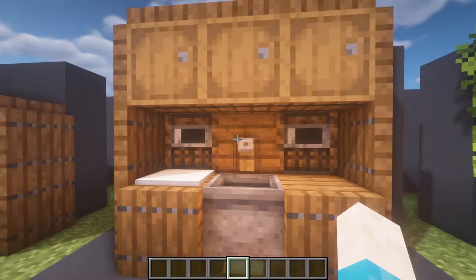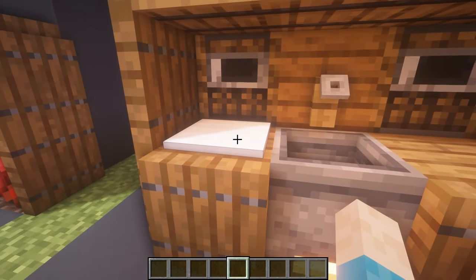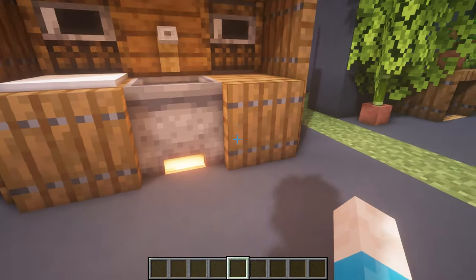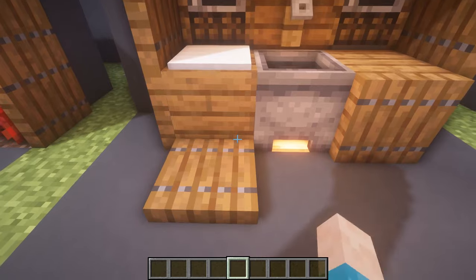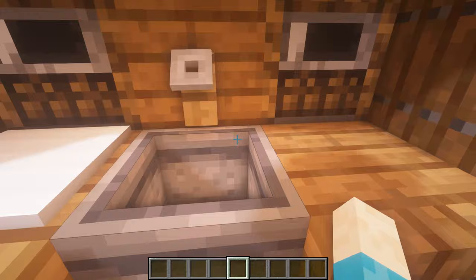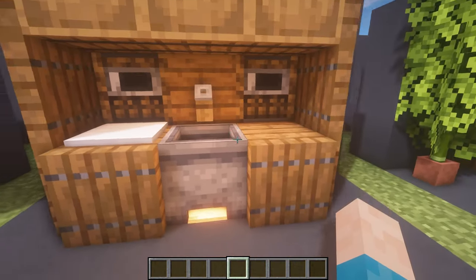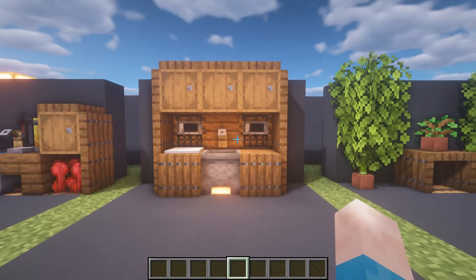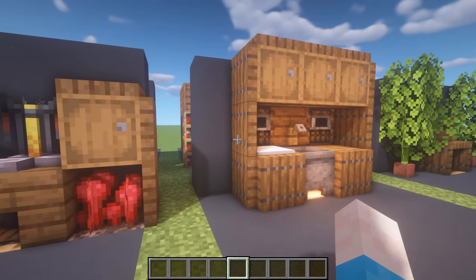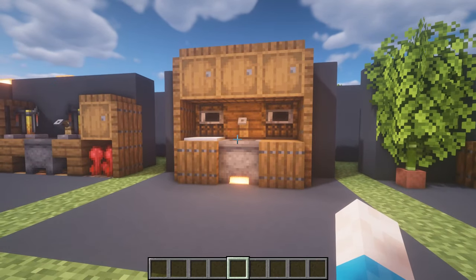This is another little kitchen design. You've got storage up top, two smokers, and a chopping board - or these could actually look like microwaves if you want two microwaves. You could turn those into stairs for more storage. It's a covered kitchen area with a chopping board, sink, and microwaves - a nice simple kitchen design. A lot of these designs are about playing around with trapdoors, which really allow you to develop your own style of build.